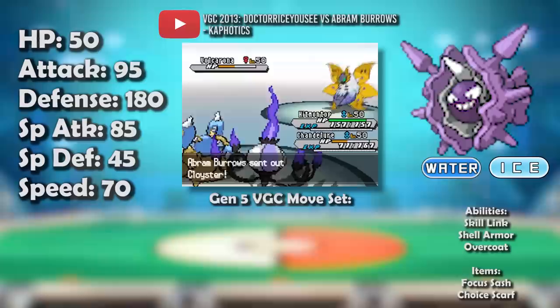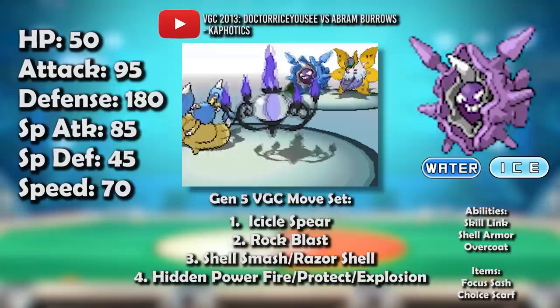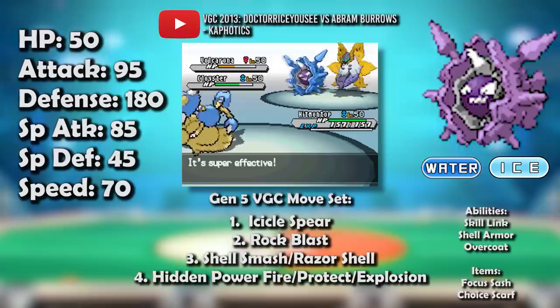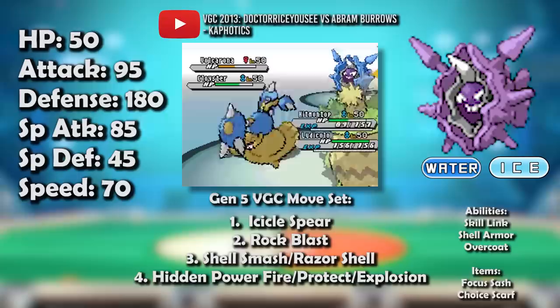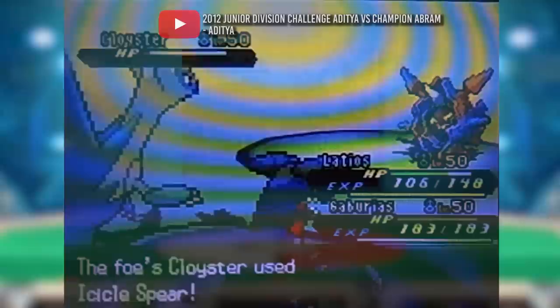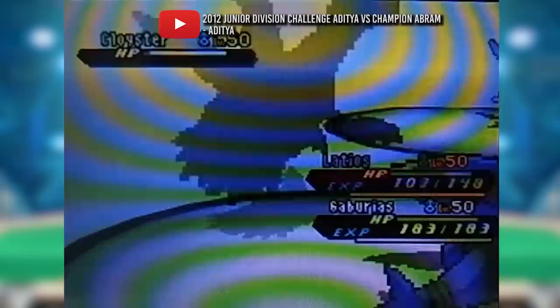Now, stat boosters were typically not top-cut material in VGC 2012, falling prey to the fast-paced metagame. However, because of the Focus Sash and the absolutely absurd power of smashing its shell, Cloyster had the potential to be one of the only viable boosters in VGC, especially with team support like Wide Guard, Rage Powder, and Fake Out helping it get its sash off 100% of the time. This Cloyster played near identically to its singles counterpart and wasn't seen that much. However, another Cloyster set proved quite effective.